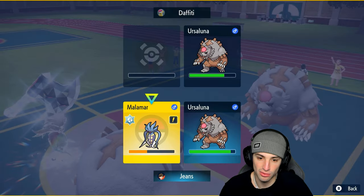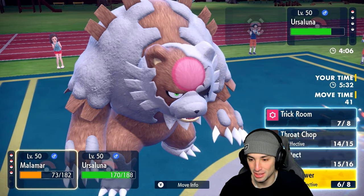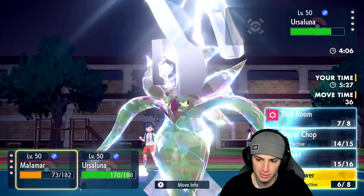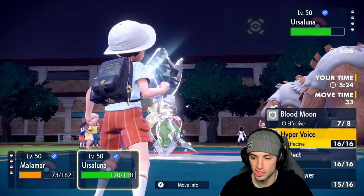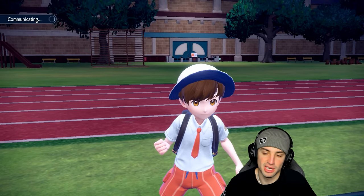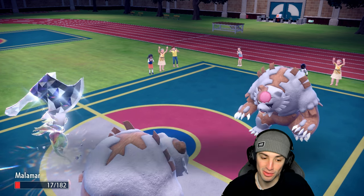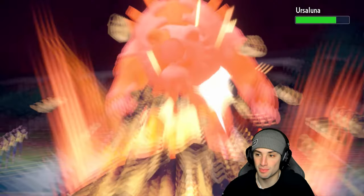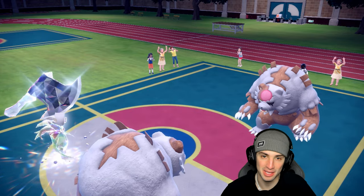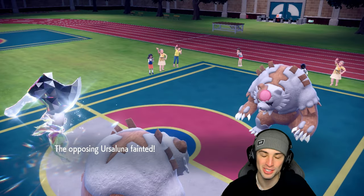Malamar is plus three on Attack — from Contrary Superpower each turn — and plus one on Special Attack from that Moon Blast earlier. You can't Tera, Superpower does the same damage either way. They do go for it — we're soaking that regardless. Earth Power chunks us but Malamar clutches up here in match number three, soaking big shots and finishing it off with Superpower.